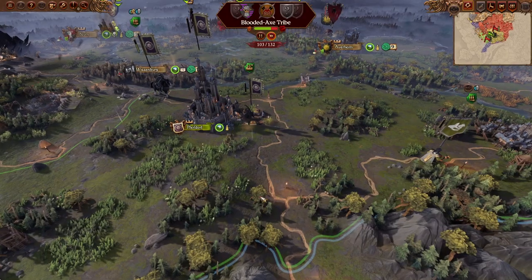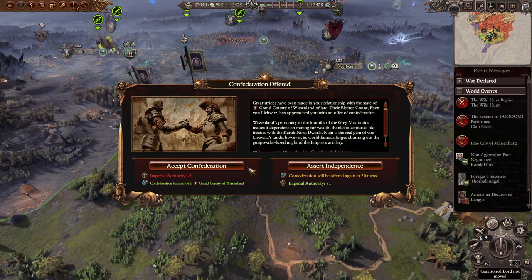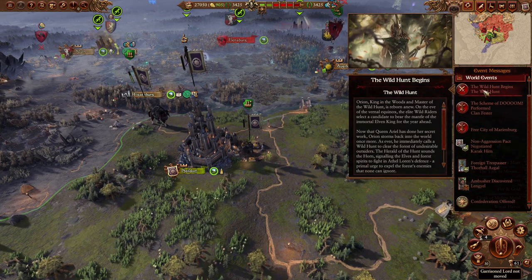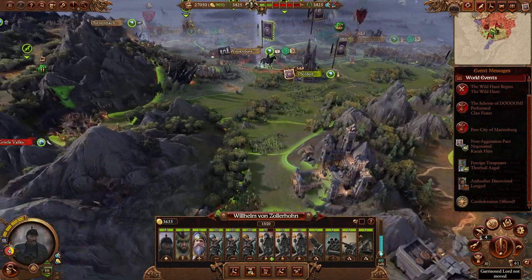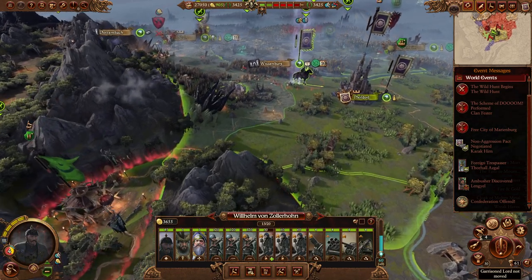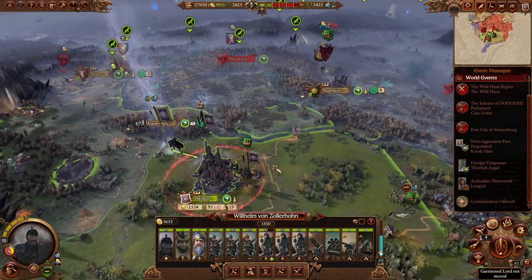The wood elves have archers with range 180 - they outrange our troops. That can be awkward. They also have Stalk so they're invisible. One of the reasons I turned off the wood elf endgame crisis - I don't want to have to put up with that.